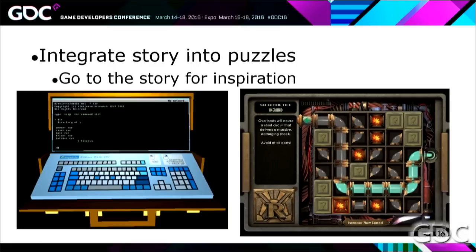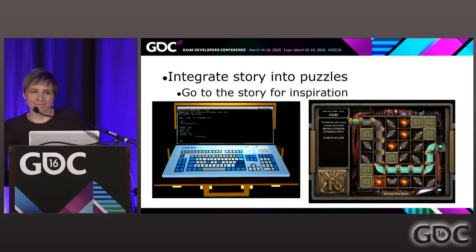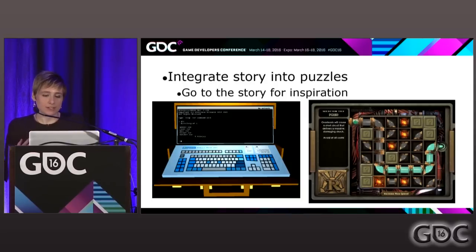The last thing when building a puzzle: integrate your story into your puzzle. That's why it's so important to have that macro chart — that progression flow of your game — because when you have your story mapped out you can always go there for inspiration. The picture on the left here is from Quadrilateral Cowboy, where you're actually hacking — you take your laptop out, hack, and open a door. It's very integrated in the game; you feel like a secret agent hacker. Whereas in Bioshock, you're just playing Pipe Dream. The hacking puzzles in that game are a lot weaker because they're not integrated in the story — there's this weird minigame that happens.